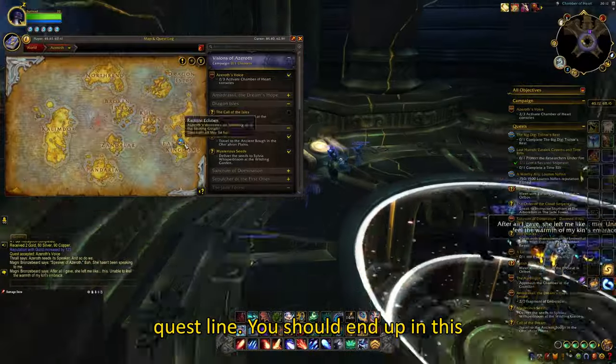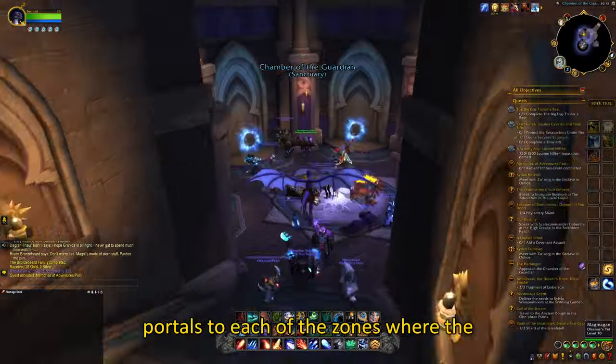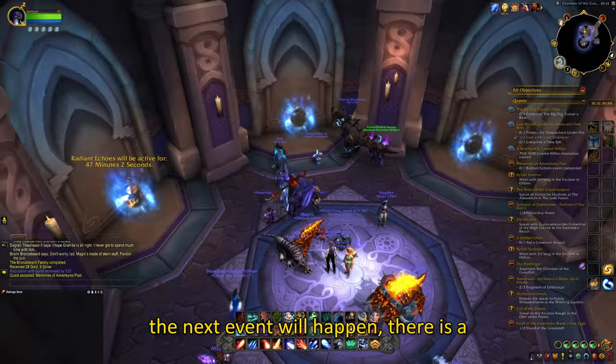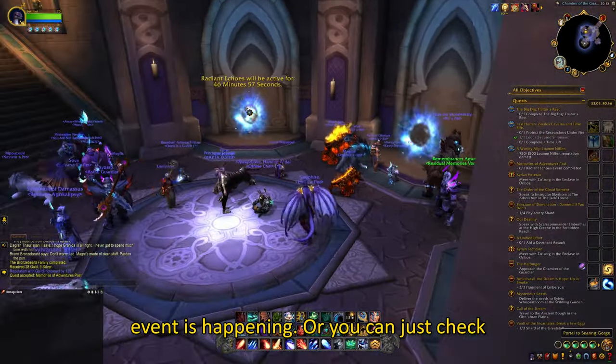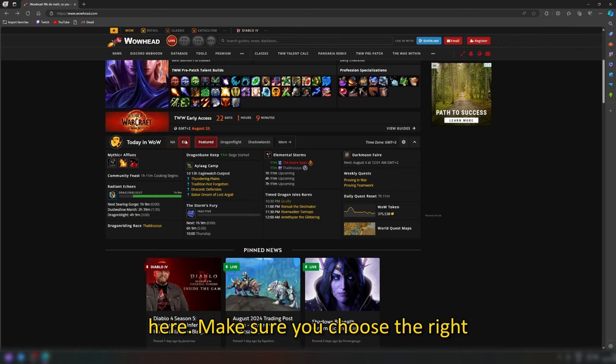At the end of the questline, you should end up in this portal room in Dalaran. Here are the portals to each of the zones where the event happens. If you are not sure when the next event will happen, there is a timer on the portal where the current event is happening. Or you can just check it on the main page of Wowhead right here — make sure you choose the right region.